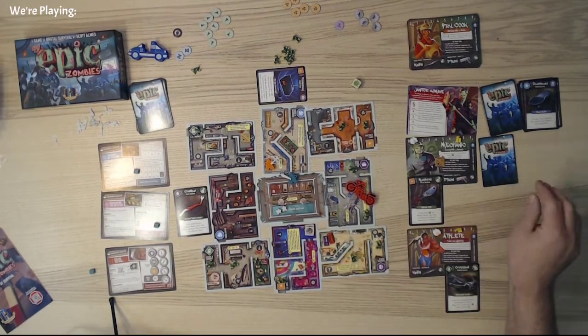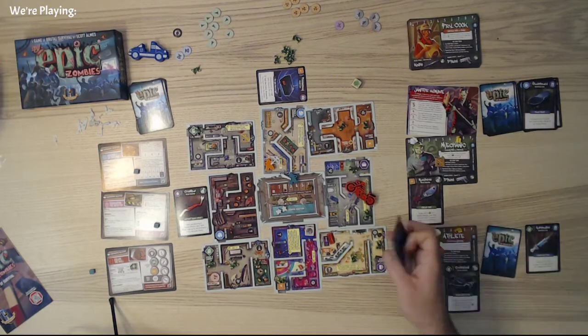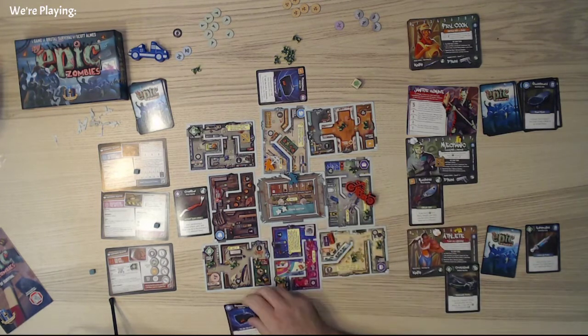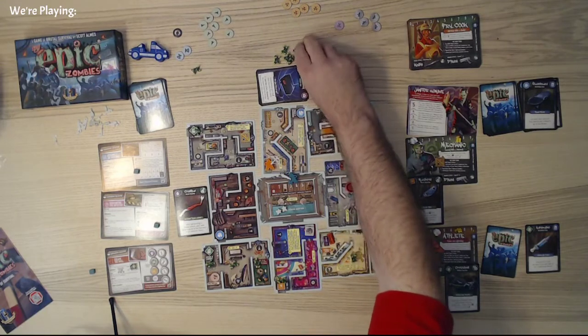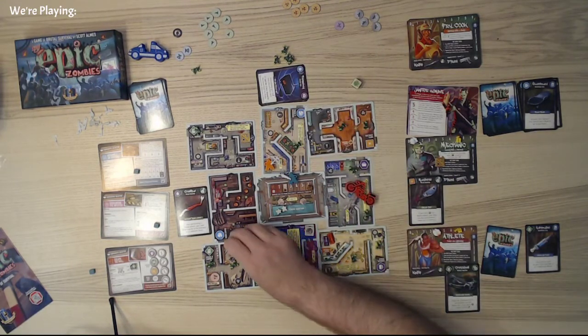We need to draw an item for him — search card. Frequency — I'm going to go ahead and put this up here. And then we'll add two to the blues.